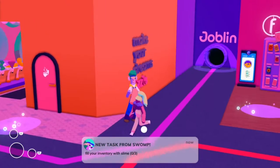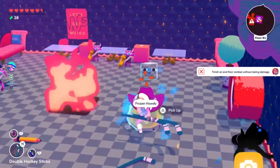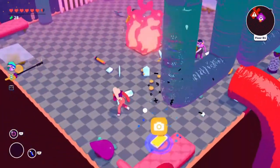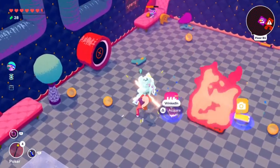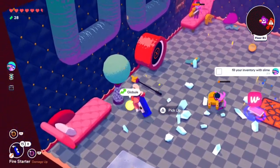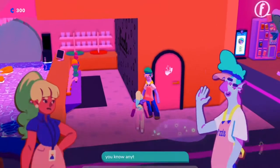Swamp's next task is to fill your inventory with slime. This can easily be done in the Winky Dink dungeon as there are lots of slime enemies. All you need to do is defeat some of the slime enemies and they'll leave little slime balls behind. Pick up three slime balls so that you have one in each of your inventory slots and you'll complete this task.